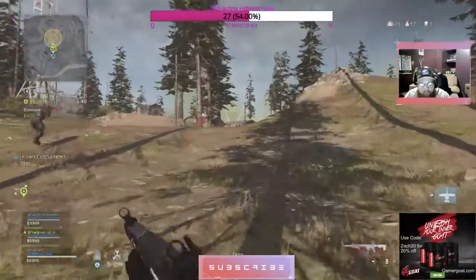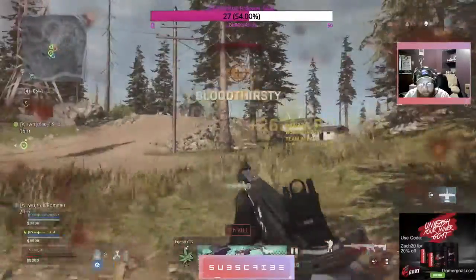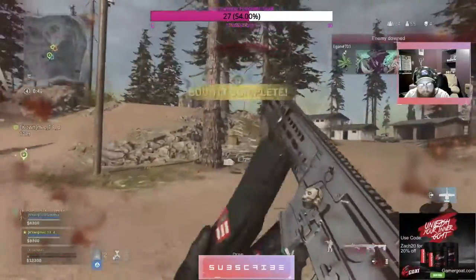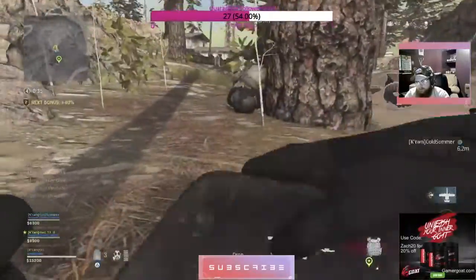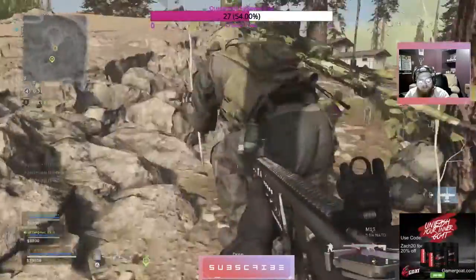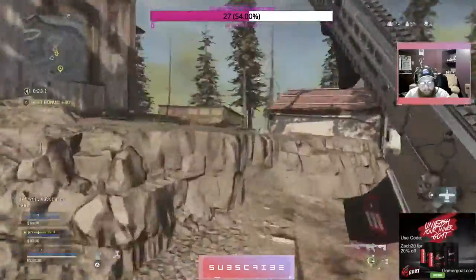Coming up this hill, we end up killing the bounty. It does turn into a shorter range engagement, but it's still AR over SMG from this distance. I find it has better damage, and not necessarily lower recoil, but it definitely kills faster. That's why I started switching to the M13.